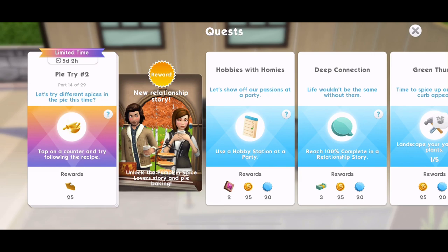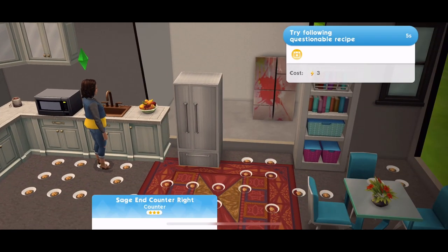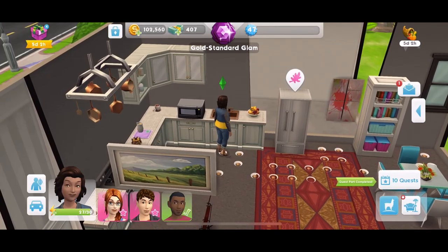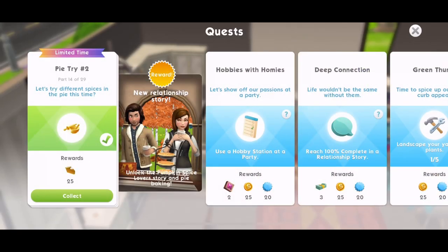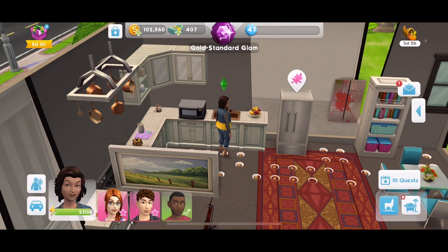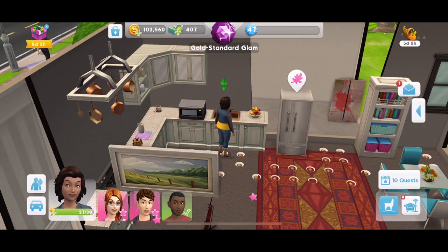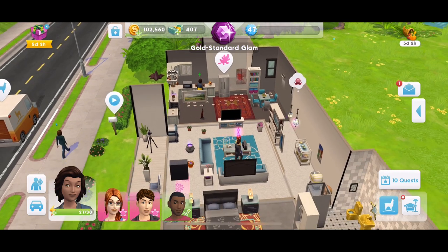Part 14 is tap on a counter and try following the recipe, so we need to go home. Click on a counter and try following the questionable recipe — it's three energy to do that. Done. Collect those 25 pies. Now part 15: enjoy all that the holiday has to offer and eat more pie. We've got to collect 1,200 pie slices. The best way is by doing the three events: happy feasting at home, cozy cheers at the cafe, and harvest cooking at the restaurant. You also get pies just by completing normal events — go to work, do social events.